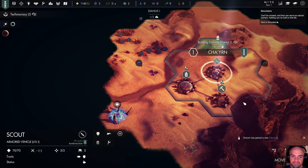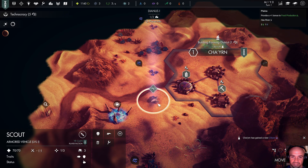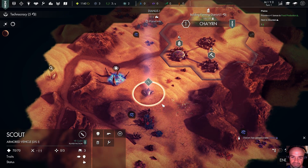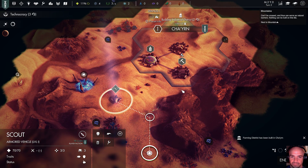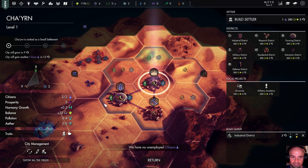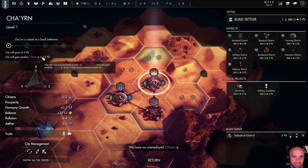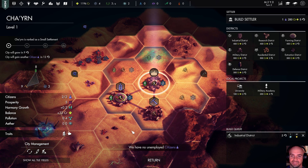We'll move our scouts down over yonder. They got new unit looks — that's cool. The farming district is complete, which means we should be making new people pretty quickly considering how much more food we have now. We're actually going to be 12 turns before we produce a new citizen.